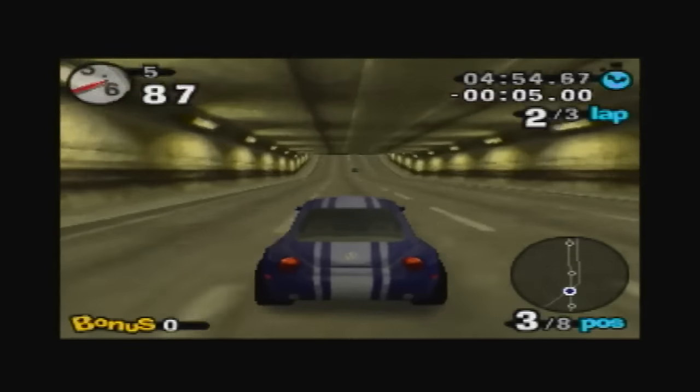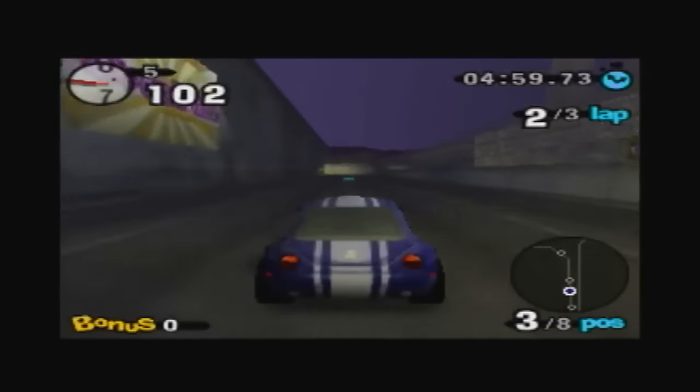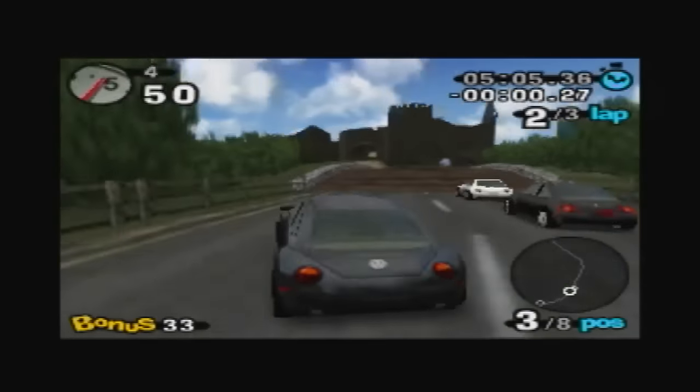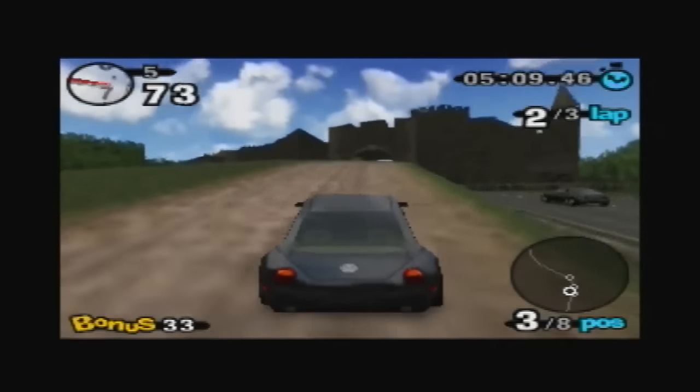If a player manages to score a perfect 100, they unlock an extra track for the Frantic Beetle Battle. The crates are hidden in haystacks, in barns, behind walls of ice, in tunnels, and are often suspended in mid-air. The last type of crate is the most challenging to get because it's not always obvious where the required ramp is.